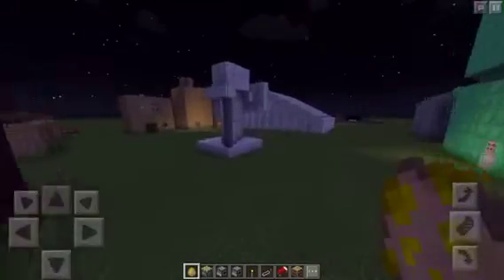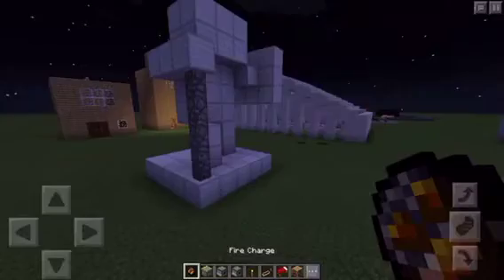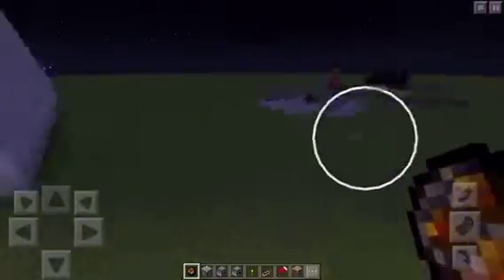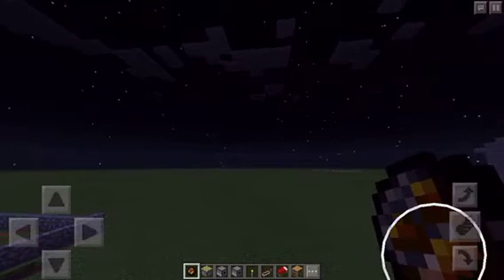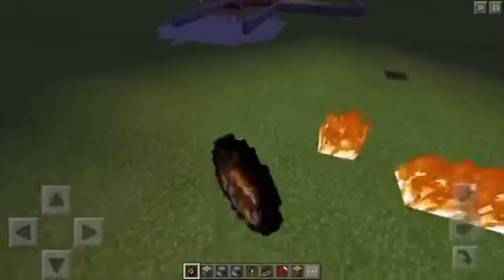If you're trying to make a scary mob, I recommend this. And if the mob is going to be shooting projectiles, I do recommend using this — it's called a fire charge, and as you can see it's lit the ground on fire on accident. What this does is you can shoot it at things. But of course, actual players can't shoot it — they just act as a flint and steel in their hand.